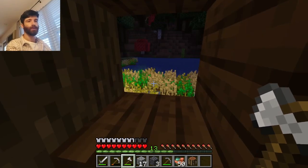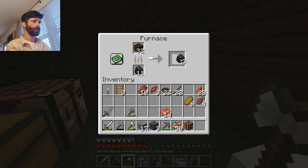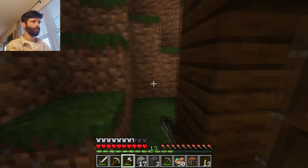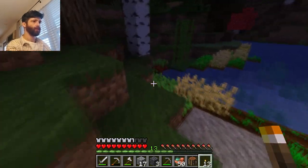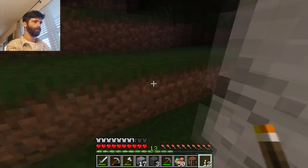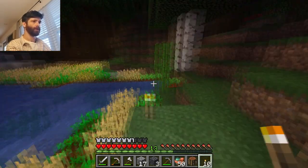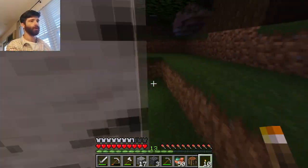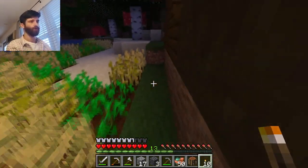Maybe I can put some torches outside for the wheat so that it grows faster. Let's do that real quick - and that will be the last thing in the episode. Just giving these plants some light so that they grow nice and big. These people will see my torches but they will probably think that the torch is a plant - those people are so dumb. They will just think, oh wow, a fire - they will think it's a fire that just never goes out.